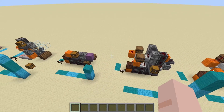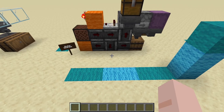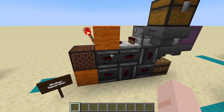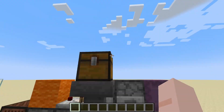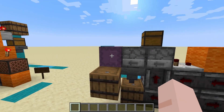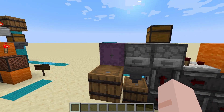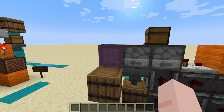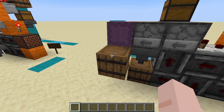Some of the other parts of the system: we've got a part to separate out our shulkers. Again we have our four-tick dropper clock but instead of shooting the item up it shoots across to another dropper which attempts to put it in a shulker. Shulkers can't go in shulkers so it'll get stuck and be sent down that way, whereas anything that's not a shulker will come this path instead.